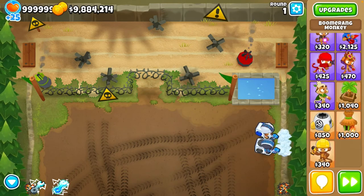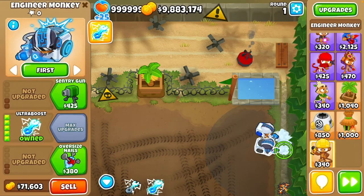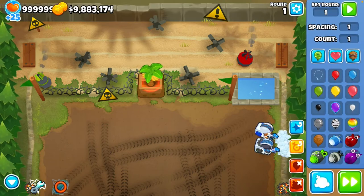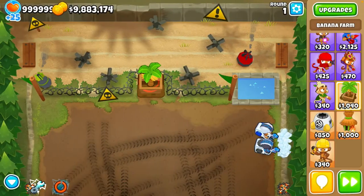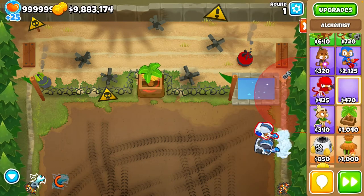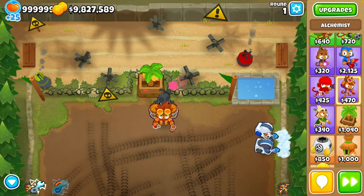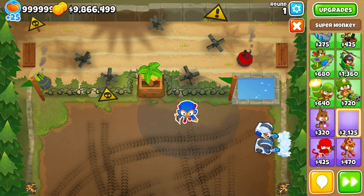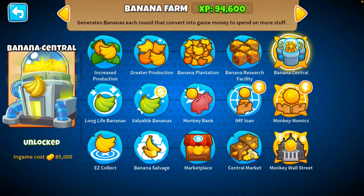We're gonna be doing that thing with a banana farm - will the cost be worth it? It's not just a simple engineer monkey with overclock, there are a lot more buffs to this. So first let me overclock this, and I'll quickly cut to when I get 10. Now what you need to do next is usually you would place an alchemist and put permanent brew, but we can't do that. So what we can do instead is take down a super monkey and we need to have fifty thousand dollars of support, and we can use banana central.